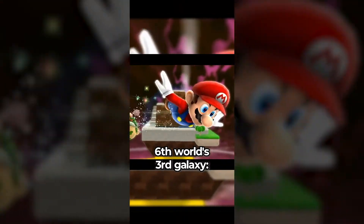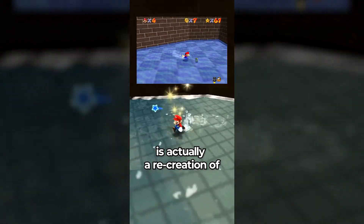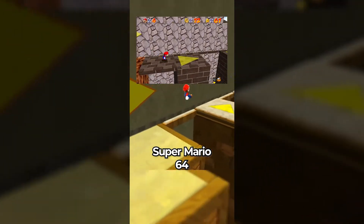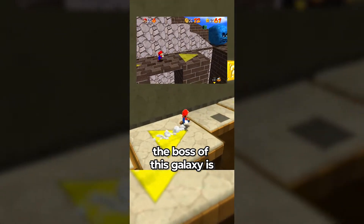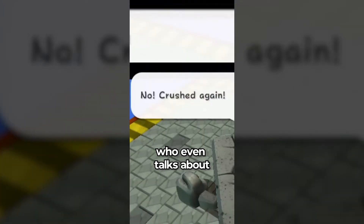Did you know that in Super Mario Galaxy 2, when you reach the sixth world's third galaxy, Throwback Galaxy, you'll realize that this galaxy is actually a recreation of Whomp's Fortress from Super Mario 64? The boss of this galaxy is the same Whomp King from Mario 64 as well, who even talks about his original defeat.